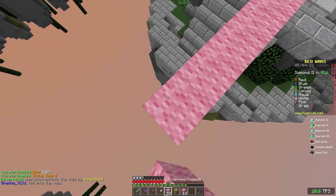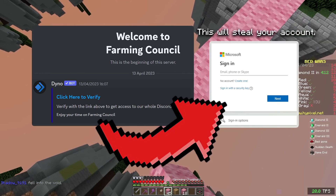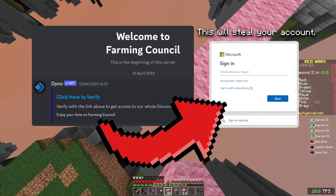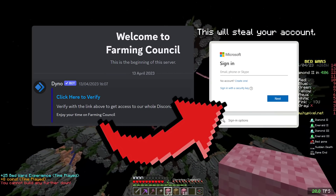Links to most of these will be in the description, but please double check everything before you download a mod. If you join a server that asks for any personal information like your email, it's definitely a rat. Ratting is a big problem in Skyblock, so please stay safe.